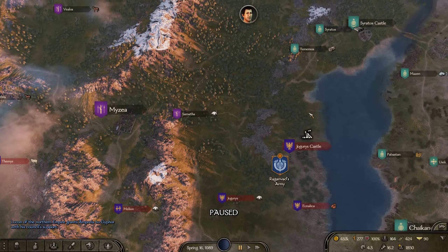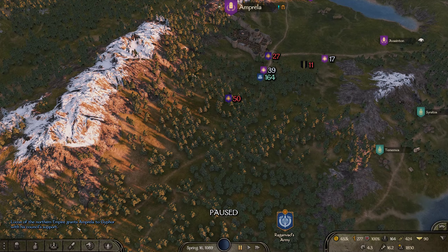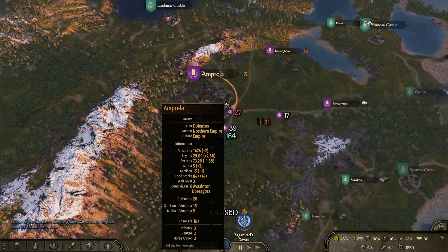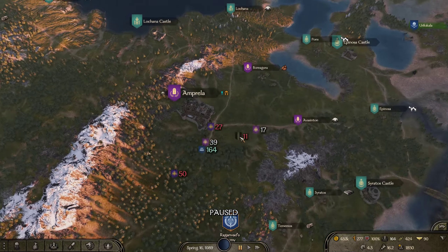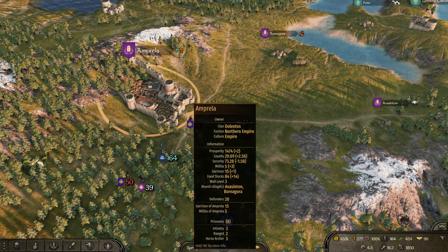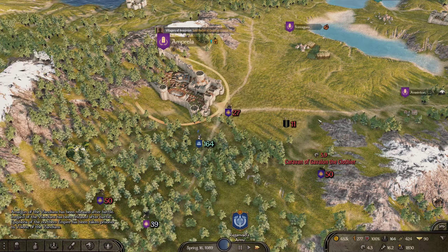Lukan of Northern Empire has been granted Amprella — apparently it was just granted to a lord in the Northern Empire. That's what happened: it was owned by the Kuzates and was just reassigned. That's okay, I still want to ransom our forces here.